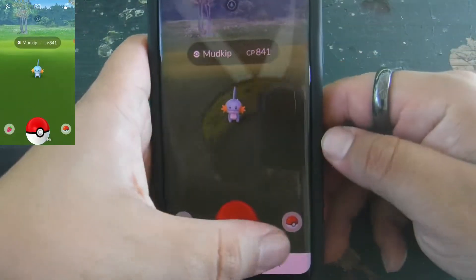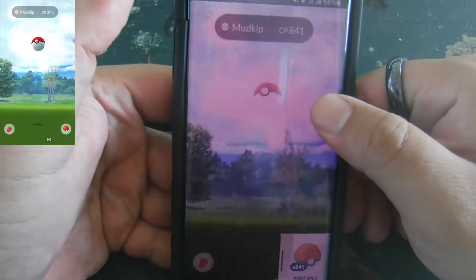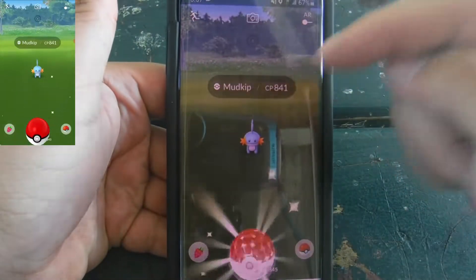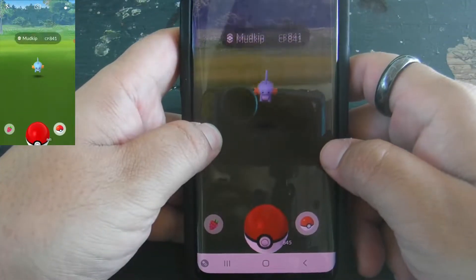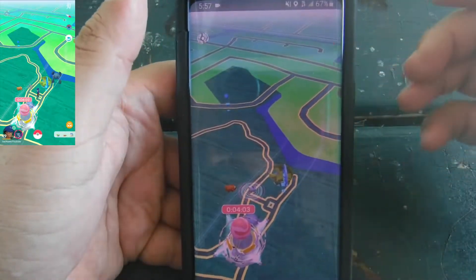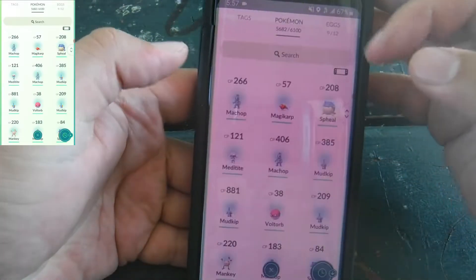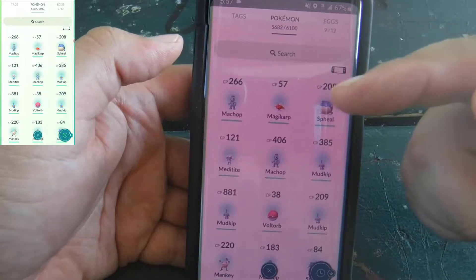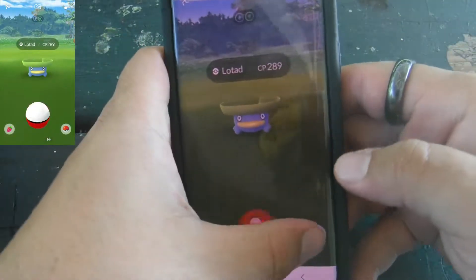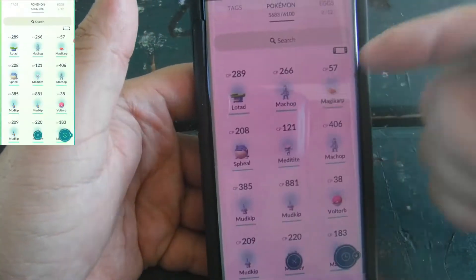So now I'm going to do it again with this Mudkip — this is a high-CP Mudkip, so it probably won't work the first time, which is actually really good. Same thing, just a little faster now. I'm going to click the Mudkip again. I haven't caught it, so it's still there. I'm going to do it again: slide across the screen, throw like I normally would, let go, tap, run. Check again. See how it just ran? Now that means it has either ran, or it'll be in our Recents. That one actually ran. Sometimes it'll pop up as a little error code at the top of the screen, and it basically means the same thing — it's either been caught, or it ran.